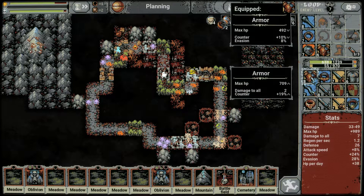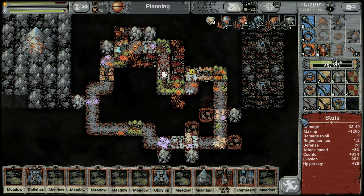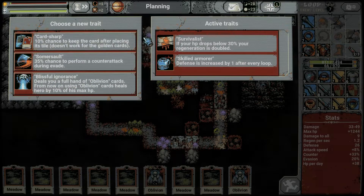Holy shit — we just got a level 8 armor with counter 19! Beautiful — evasion is off though, but we get a lot more hit points. Another level up! Card Sharp: 10% chance to keep the card after placing its tile — nah. 35% chance to perform a counter attack during evade — evasion is 20, that's quite nice. Or oblivion cards — we already have two on hand. I think if I clear the worst of it, we should be fine. Going with the counter attack one.